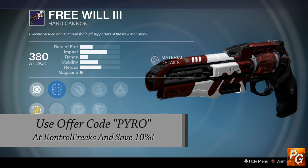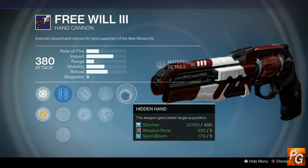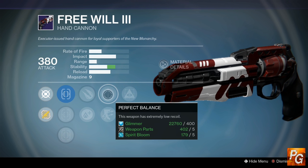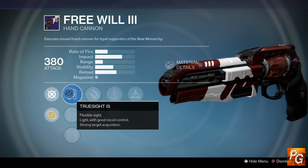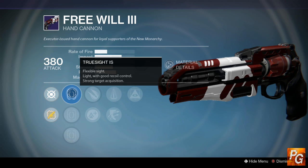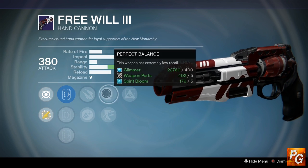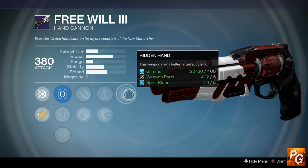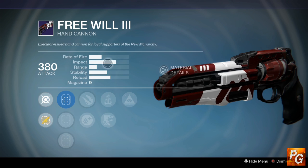For all you hand cannon Crucible fans, the Free Will 3 over at New Monarchy looks okay. It comes with Hidden Hand, which is never a bad perk, Perfect Balance which is good, Outlaw which is good, and Explosive Rounds which is good. Over here we also have True Sight IS, Fast Draw IS, and Quick Draw IS — True Sight being the obvious choice. Hidden Hand is going to make this a pretty decent and acceptable hand cannon in the Crucible if you are a fan of the Thorn archetype.